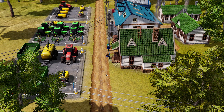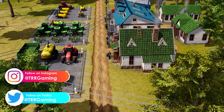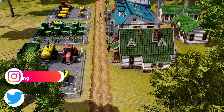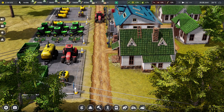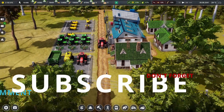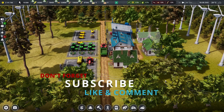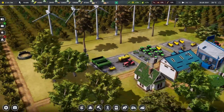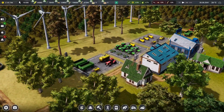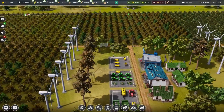Welcome back to another episode of Farm Manager 2021. We're back on our little farm as our workers come out of the houses and start heading down in a single file line to get the fields harvested. We did some work over in our orchard area — we placed down some more seasonal worker houses and got more tools and equipment for this side, and got rid of the plows we didn't need anymore. Now the fields are going to be harvested, which is great.